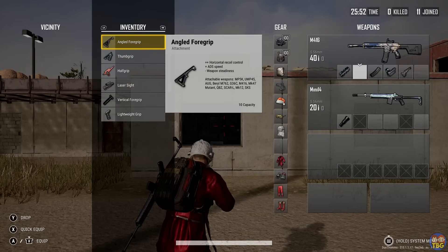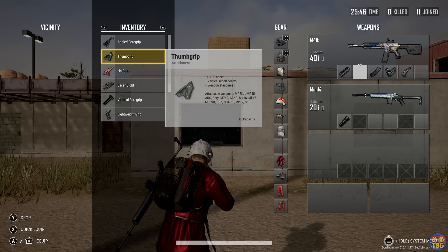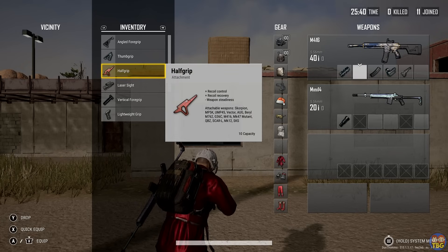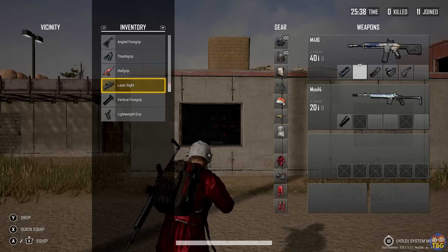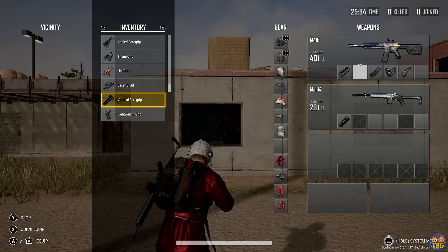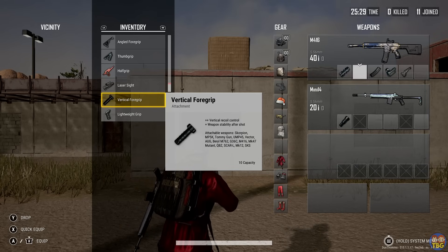Number 2: Grips. There are several different grips available that certain guns can use, and they all do slightly different things. They can help with recoil, weapon stability, ADS speed, and some other factors. I'll put the full details of what each grip does on screen for you now, but to summarize: for full auto spraying, the vert grip is usually your best choice, and the half grip, angled, and thumb grip will also do the job.